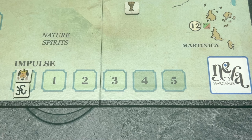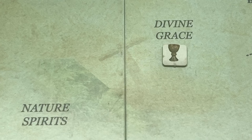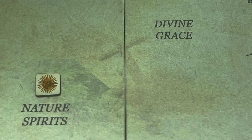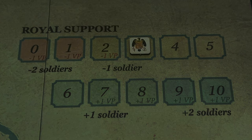We keep track of impulses on the track, and the number of impulses per turn will vary. There is a marker that confers benefits to each player — when the Spanish player has it, we place it on its cup side; when used, it passes to the native player and we flip it to its nature spirit side. The royal support track is essential for the Spanish player to receive more soldiers from Spain, and can also be a source of a victory point bonus or penalty at game end. Finding gold increases royal support.